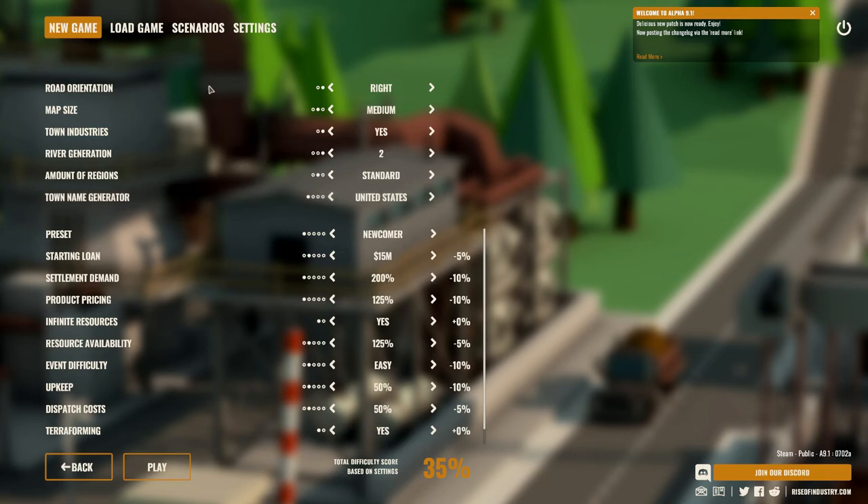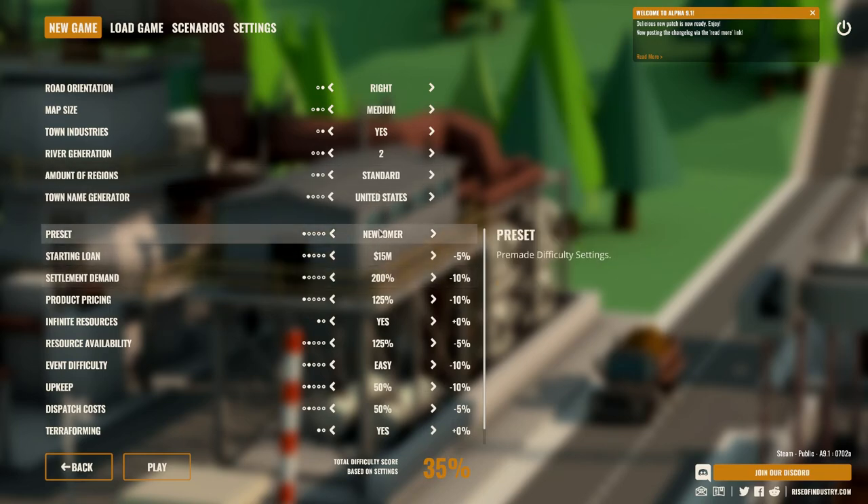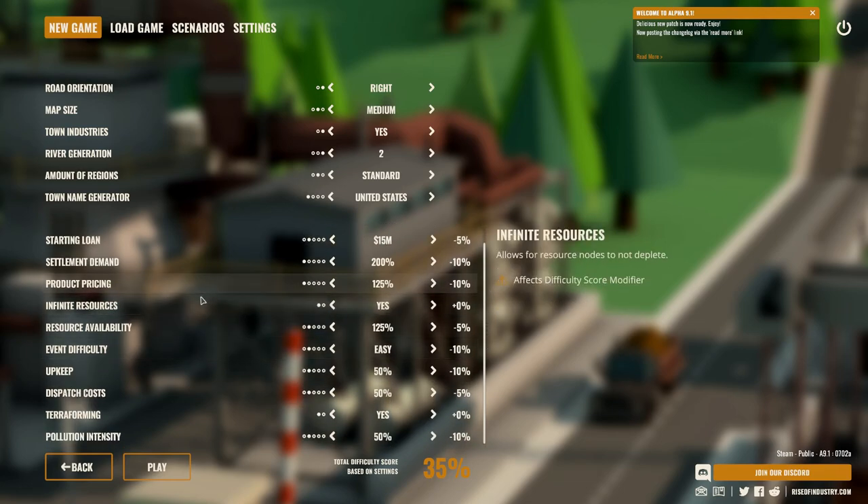Road orientation — right. Map size — I think I'll leave everything on newcomer. I'm not that experienced so I'm going to choose newcomer. The highest below custom is startup, but let's do newcomer because I'm new to this game. Infinite resources — yes.